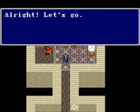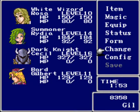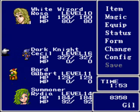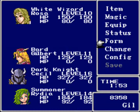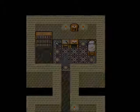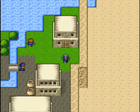Let's go! We're going to have to do something about this party arrangement. Cecil in the front row — yes, we need all of these people in the back row. Rosa has arrows, whatever, it's fine. Next time on Let's Play Final Fantasy IV, we will head on over to Fabul! See you next time!